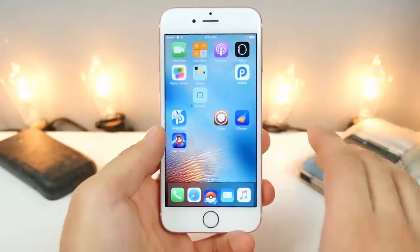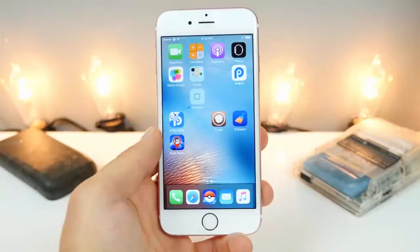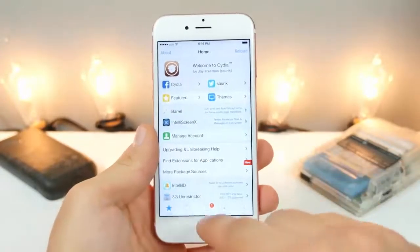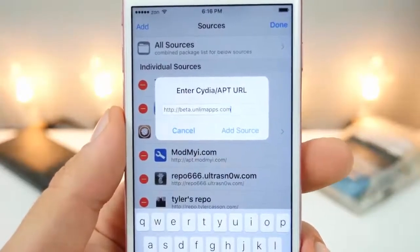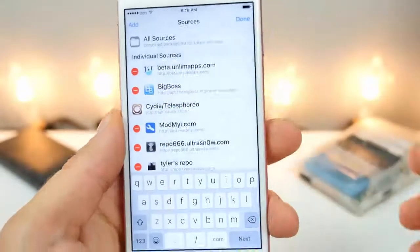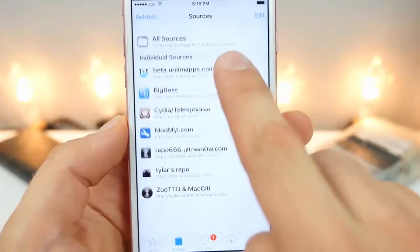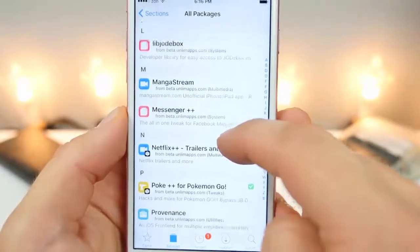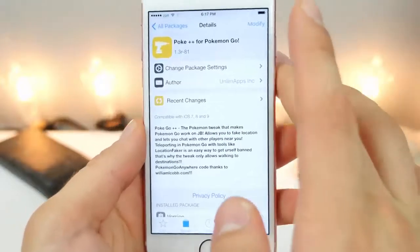How do you install it? If you're jailbroken, it is so simple. You guys want to go ahead and jump into sources, edit, add, and you're going to want to add this source right here: beta.unlimapps.com. This is basically going to install the source for PokeGo. Jump into the source, go to all packages, and scroll down to where it says Poke++ for Pokemon Go. Go ahead and install Poke++.